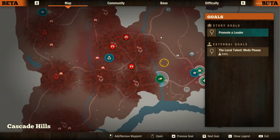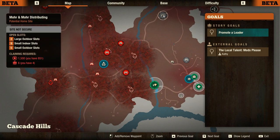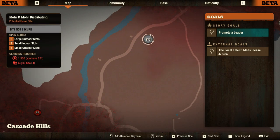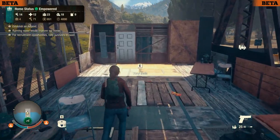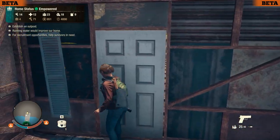I definitely want to improve the amount of people that we have, because then we can also go to bigger outposts — like more distributing right there. Seems very promising, but we need six people, two large outdoor slots, nine small indoor slots, and five small outdoor slots. That is significant — it is a huge amount of building space. I don't know if there are better ones as well, but we're not quite there yet.